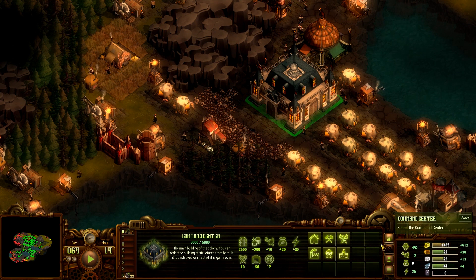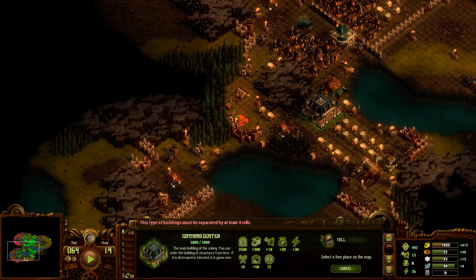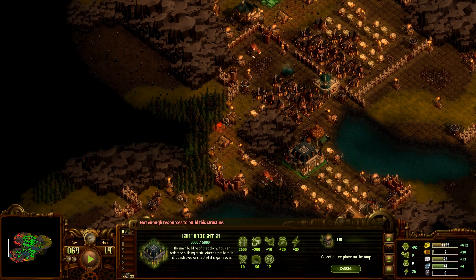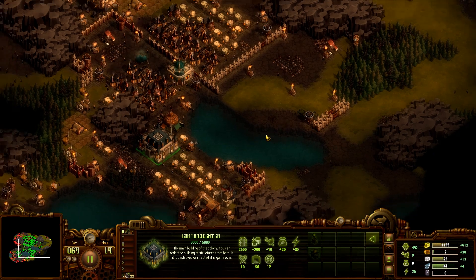With that said, let's go ahead and put down some energy. Got one right there. Can't put one there, can't put one there. I can put one there. I wouldn't put a tower there anyway — it doesn't have the right angle on the wall. I can put some over here as well.